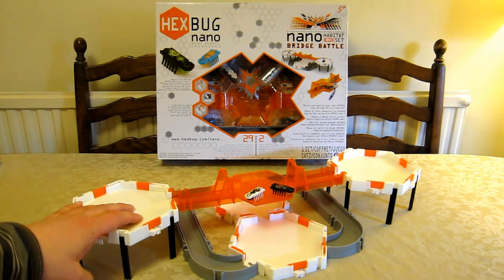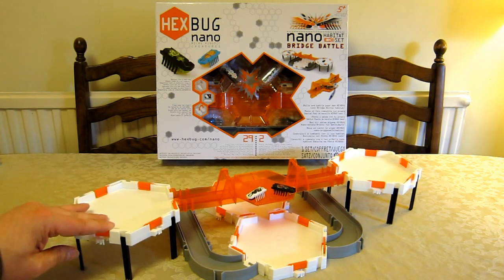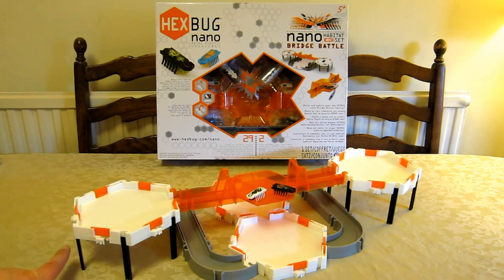You get four of these white hex cells. Each hex cell has an orange door on each of the facings that opens and closes. There are 16 legs and the legs are quite clever.